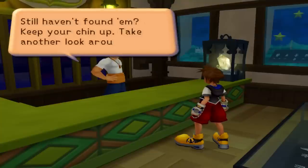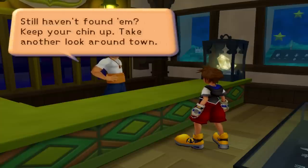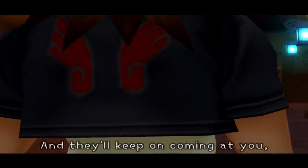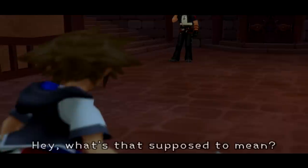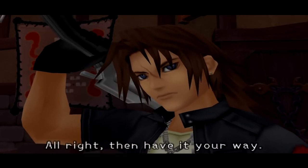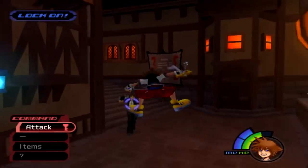Here we are back in the accessory shop. Let's see if Cid will actually tell us how to continue. He just says 'Still haven't found him? Keep your chin up — take another look around town.' That's completely useless. But if we try and leave, we're going to get a cutscene. And that's right, guys — Leon, also known as Squall Leonhart, is actually one of our first bosses here.